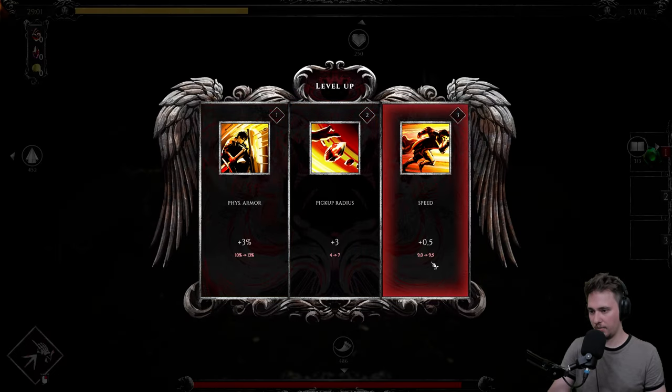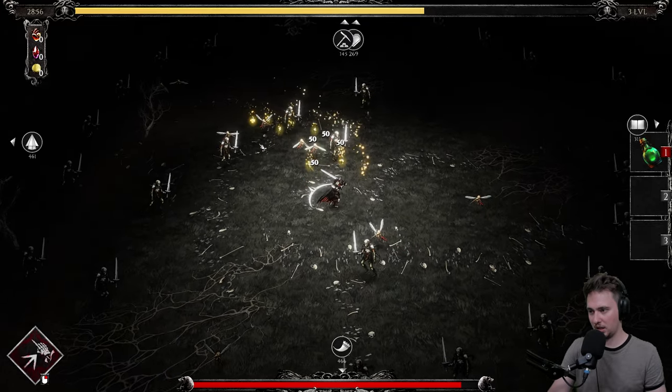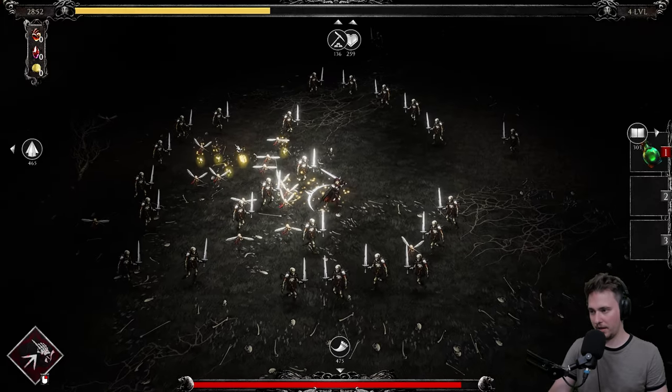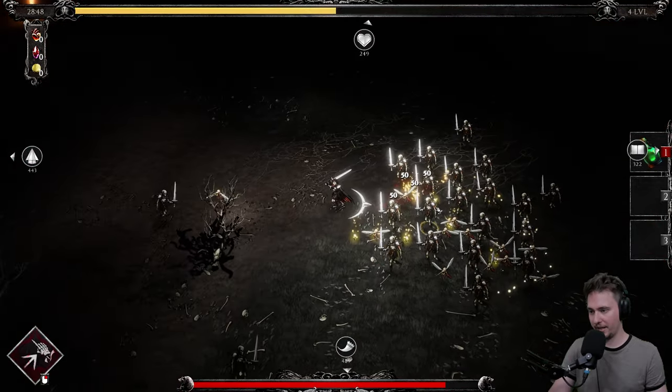Physical armor or speed? Speed is the most beautiful thing because you can squeeze around and get yourself to a better spot. Let's go for attack speed again because there are a lot of enemies — and we're getting smacked.